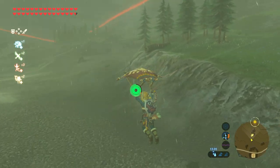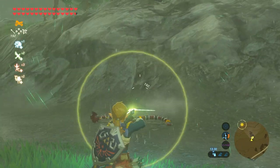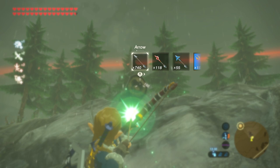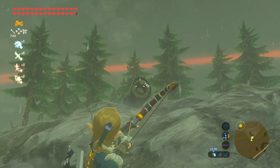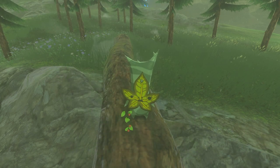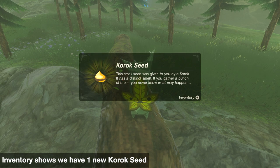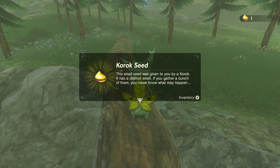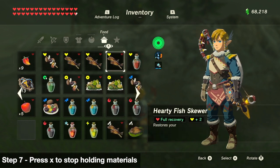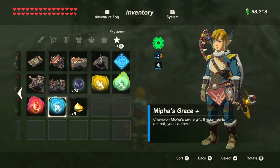There's a Korok Seed inside this tree trunk. Once I shoot it with an arrow — don't waste the shock arrow, just use a normal arrow — pop, and there's the Korok, and I'll be rewarded with a Korok Seed. If I check my inventory I will have one Korok Seed. Now all we have to do is press X so that Link stops holding those five Restless Crickets, and those Restless Crickets will now turn into Korok Seeds.